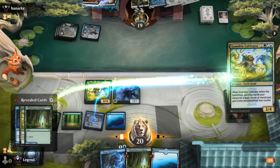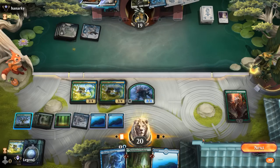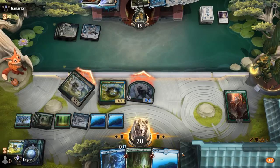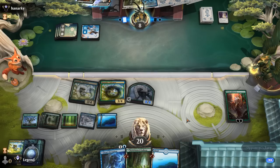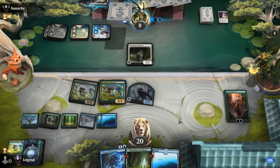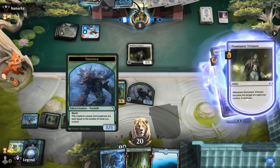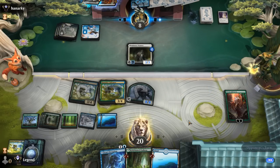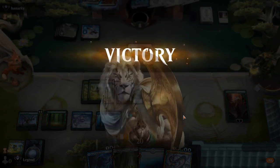We want to hang on to our Jwari Disruption, so we're not going to attack with the animated Lair — it would be a 2/2. Extra mana to activate Lair might be lethal. Virtuoso resolves and Homestead Courage is fine. They might have their own bounce spell for the Treefolk. If that's the case we want to hang on to Disruption even when animating our Lair. But our opponent packs it in — too far behind and maybe no interaction available. On to the next one.